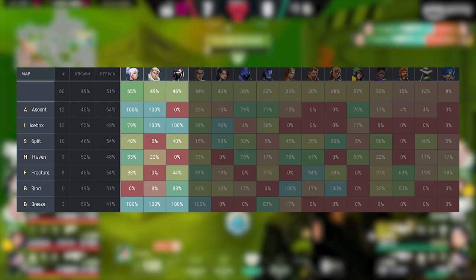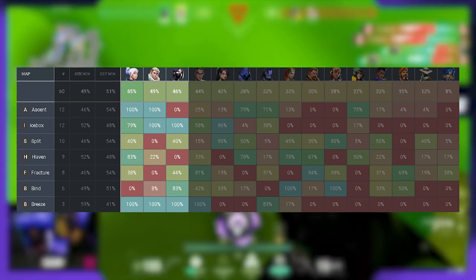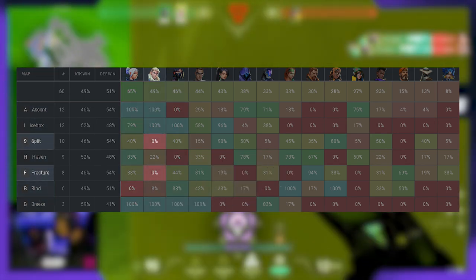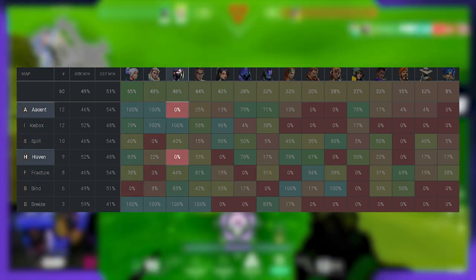Even the three agents with an overall higher pick rate — Jett, Sova, and Viper — all had maps where their pick rate was effectively 0%: Bind for Jett, Split and Fracture for Sova, and Ascent and Haven for Viper.